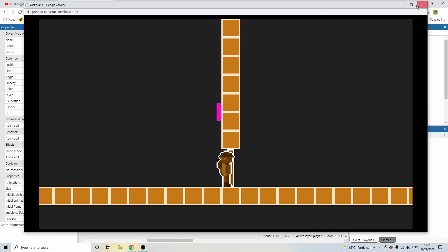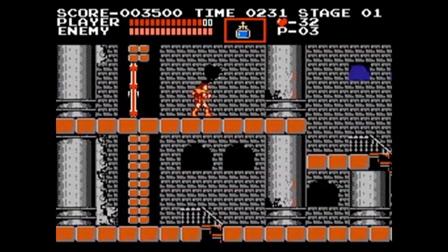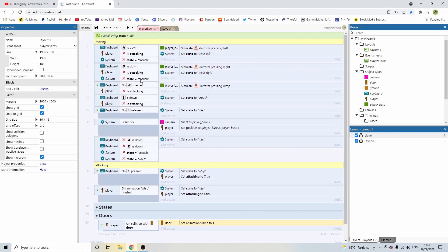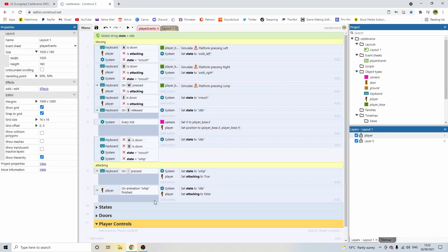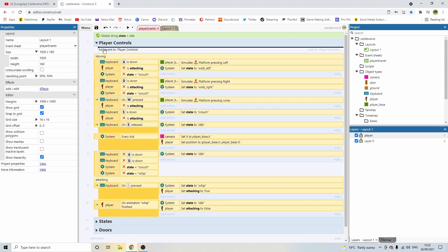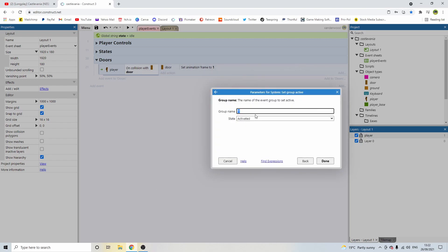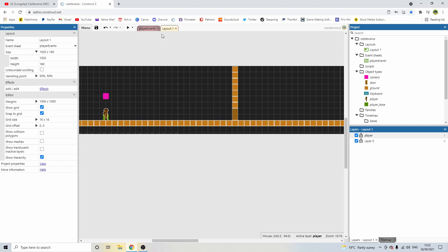When we touch the door in the original game, everything freezes and the camera tweens. So we need to disable player movement on contact. To do that, add a group and call it 'player controls' — drag all player movement code including attacking into it. When we collide with the door, add an action: System → Set Group Active → 'player controls' → Deactivate. Now touching the door disables all movement.